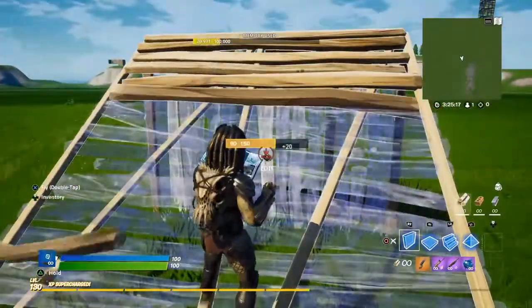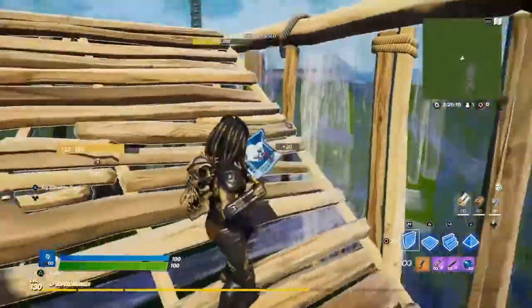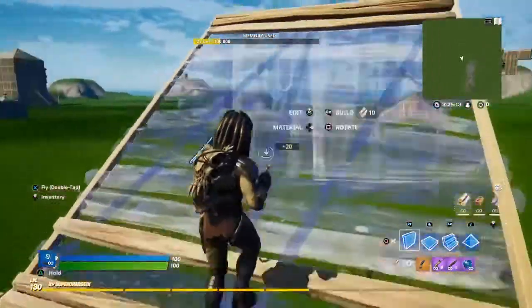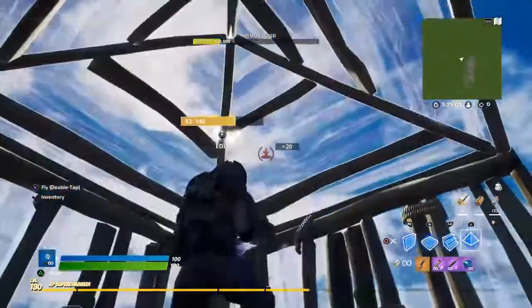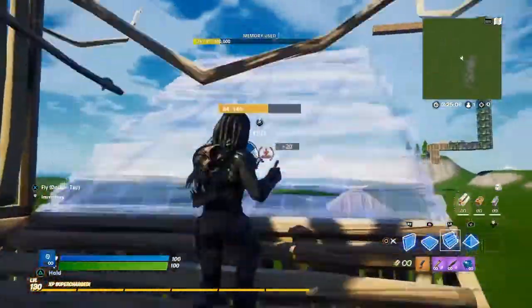First, you want to build a stair. You can do ramps if you want — walls, triple — but then you want to build a ramp, put one there on the side, another one up there, and then you want to put a cone on the top so whoever is above you cannot shoot you.